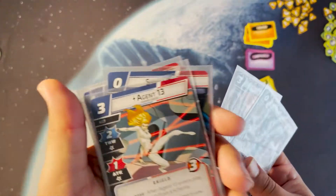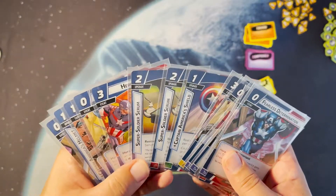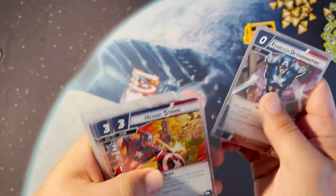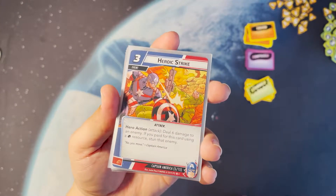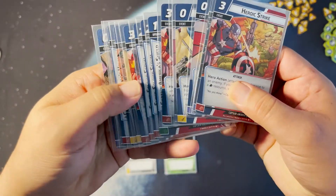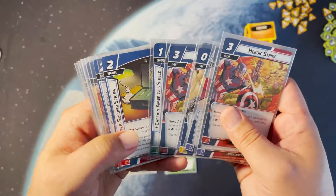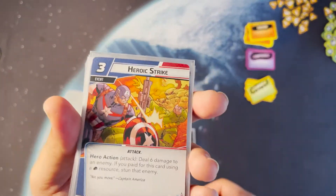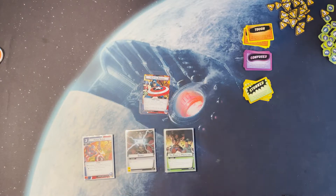He's got a lot of interesting things: he can block damage with Shield Block, Agent 13 takes off two threat when she comes into play, Super Soldier Serum and a whole bunch of other good cards. But the main focus of this deck is Heroic Strike — deal six damage to an enemy, and if you paid for it with a physical resource, you stun that enemy. He has a lot of physical resources, and his serums generate a physical resource, so if you use a serum when paying for Heroic Strike you get the stun bonus.